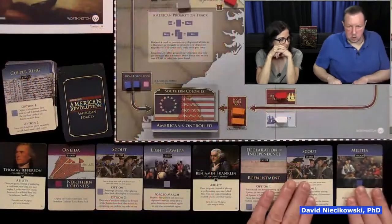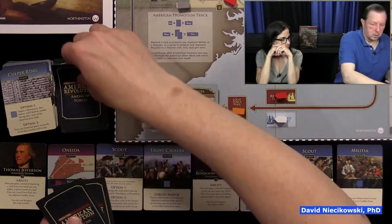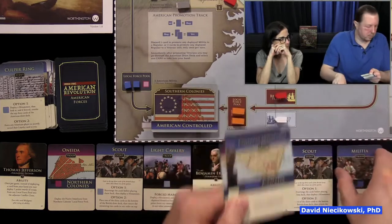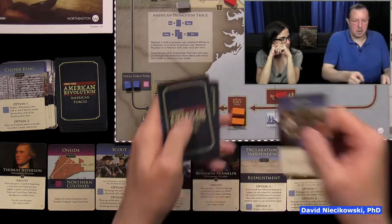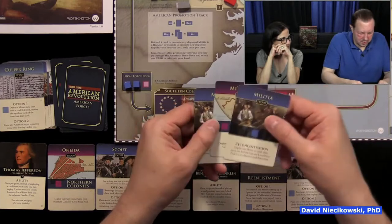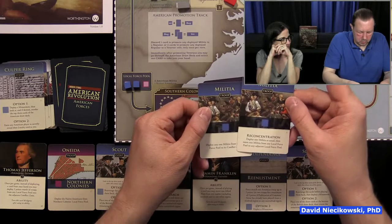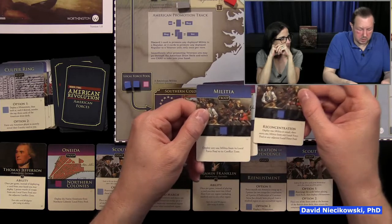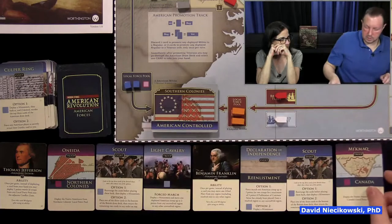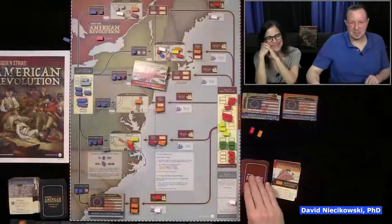On my turn, the British Mid-Atlantic gets a Dragoon — no blockade so it gets in. Now I'm going to use Thomas Jefferson's ability: once per game, deploy two points worth of troops from any local force pool into an adjacent conflict zone. We deploy into Canada — now we have six versus four there. The founder ability rules are on the founder card itself: some founders say 'instead of playing a card,' which means you don't draw a replacement card.